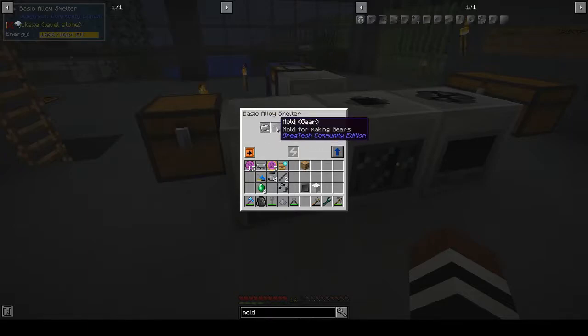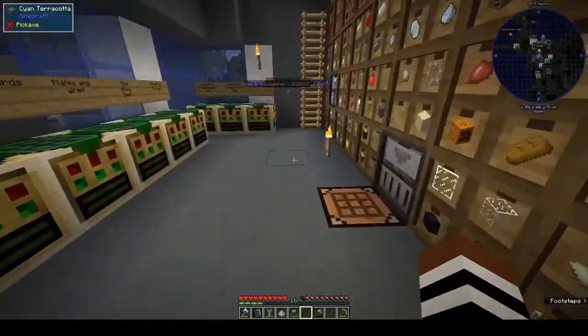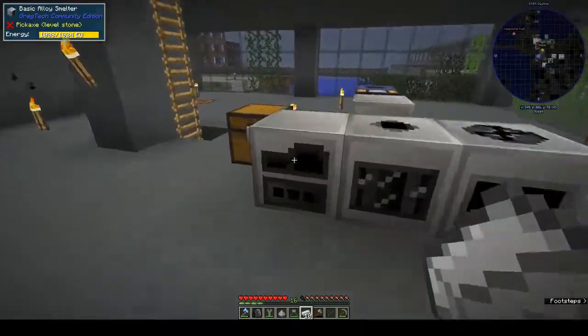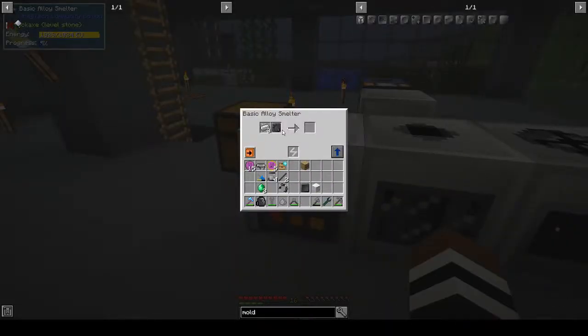I probably need to put in more iron. Let's try putting in more iron. How many are left - is that eight or three? I can't read it, it's a bit ambiguous. Okay, we have an iron gear and we have three left. I think there was one in there - we put in ten, that's eleven, so we needed eight to make a gear.